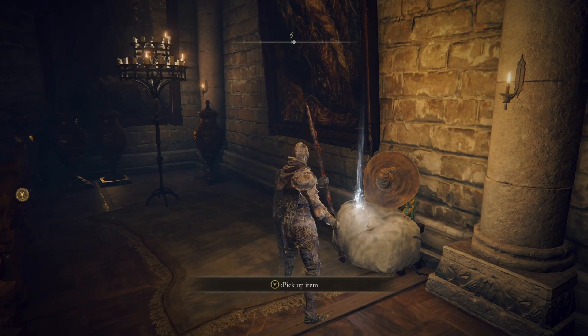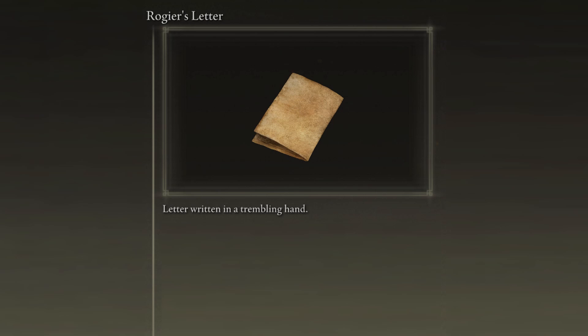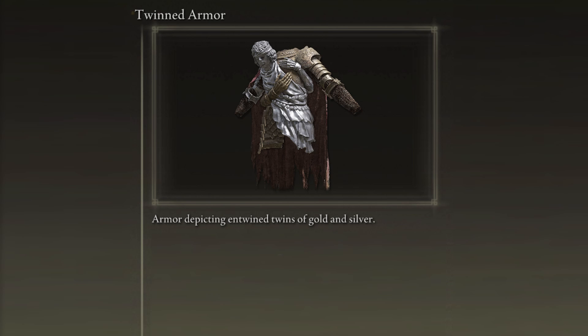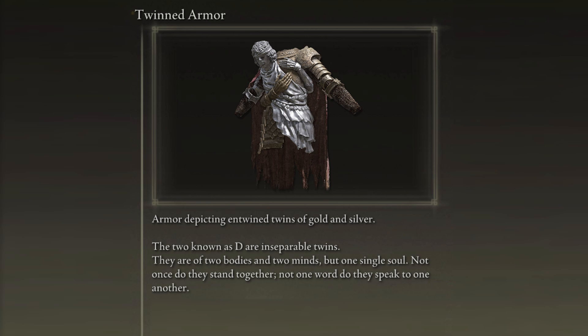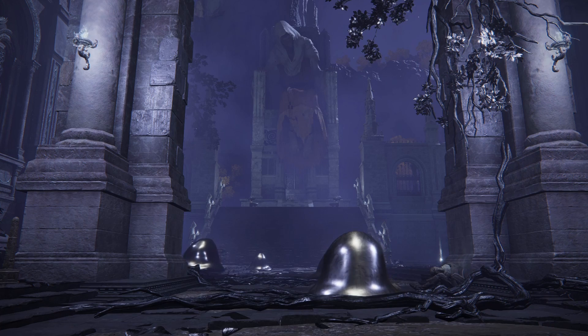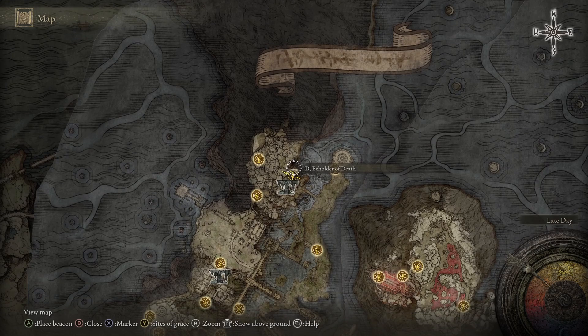Eventually, Rogier dies to the thorns as well, leaving behind one last piece of advice: 'I forgot to tell you, but it seems D has a younger brother. I heard he lies in a deep sleep in the aqueduct beside the eternal city of Nokron, and it's said he stood before the Prince of Death not far beyond that spot.' The description of the Twinset gives further insight to D's brother: 'The two known as D are inseparable twins. They are of two bodies and two minds, but one single soul. Not once do they stand together, not one word do they speak to one another. Perhaps this armor longs to find its way to the other D.' It's fitting that the other twin is found by an eternal city, as that civilization is strongly correlated to themes of silver in contrast to gold.